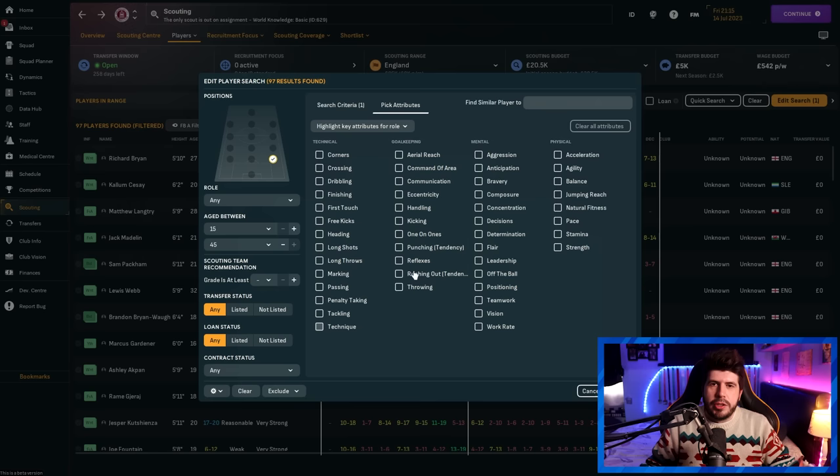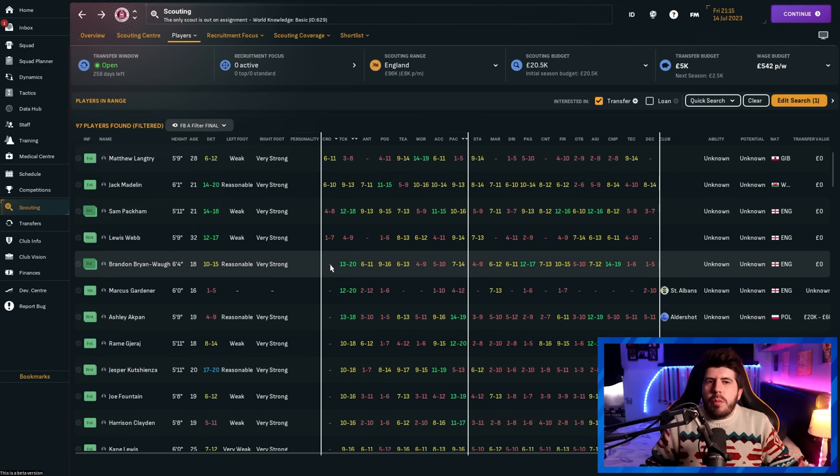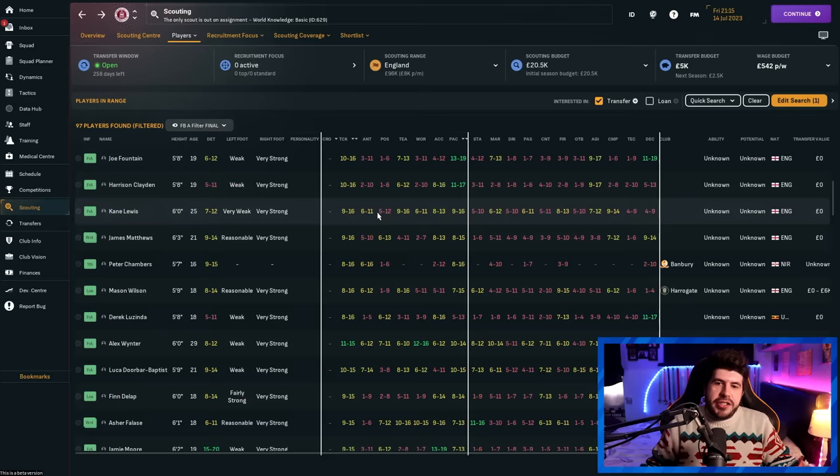If playing with attribute masking off, you could use attribute filters to instantly find players with specific thresholds — like setting crossing to a certain level and finding them straight away. But with masking on, I don't use filters on these screens because of the gaps from incomplete scouting. Instead, scrolling down you might spot a player like Alex Winter with solid key attributes, and just get a quick scout report — it might be crap, but it might be great. Further down you can find some quite well-rounded players, especially once you're getting into pools of 400-500 for each position.